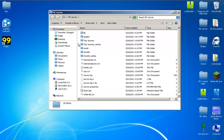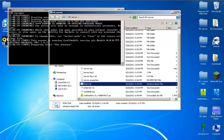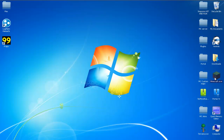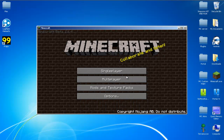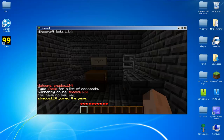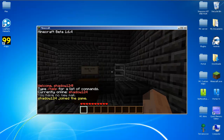Okay, so make sure nothing else is highlighted. Click and drag it in. Start back up your server. Open up Minecraft. And there you go — you can see I'm logged in and ready to play.